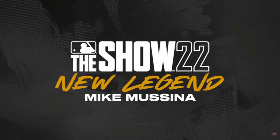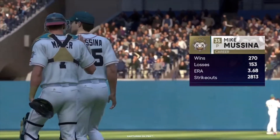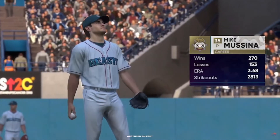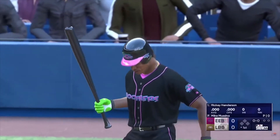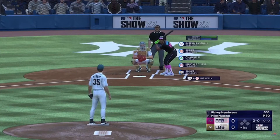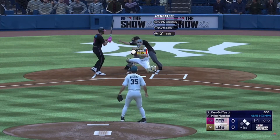One more thing is the new legend they revealed today, and I'm very happy as a Yankees fan — Mike Mussina. I'll say it before you guys get mad at me: Mike Mussina was better on the Orioles than he was on the Yankees. That doesn't mean he wasn't good on the Yankees. He was a starting pitcher who only played for the Orioles and the Yankees, and he was very good — he's a Hall of Famer and he's going to be a nice legend addition. I wonder how his card is going to play. There's going to be a clip of him, and basically I'm going to shut up and roll all the clips from the feature premiere. That's going to be it for this video — I've been your host Nick from Big N's Gaming. Peace.